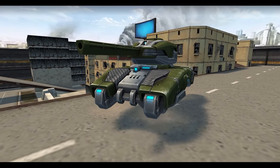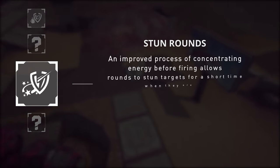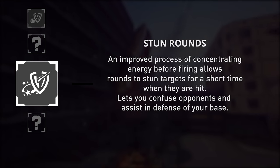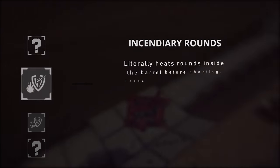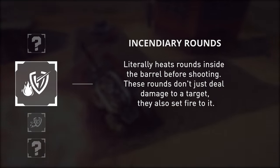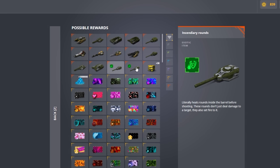Railgun HD is already in the game, together with some new augments for the turrets. Let's find out what they do and how to get them. Stun Rounds: An improved process of concentrating energy before firing allows rounds to stun targets for a short time when they are hit, letting you confuse opponents and assist in defense of your base. Incendiary Rounds literally heats rounds inside the barrel before shooting — these rounds don't just deal damage to a target, they also set fire to it. After release, new augments are available only from Ultra Containers.